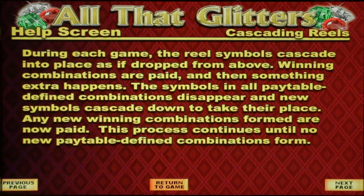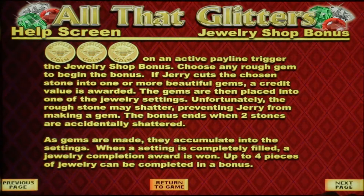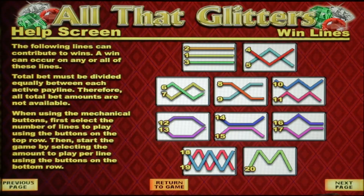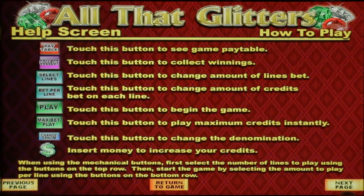Here's some information about the cascading reels: during each game the reel symbols cascade into place as if dropped from above. Winning combinations are paid, then those symbols disappear and new symbols come down taking their spot — any new winning combinations formed are then paid. Three bonus coins will trigger the Jewelry Shop Bonus. There are 20 pay lines, which is notable since this is an old school game with very few pay lines.